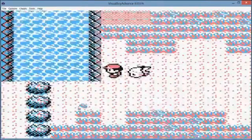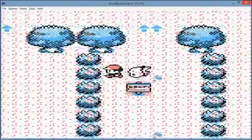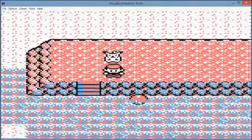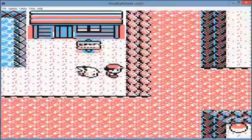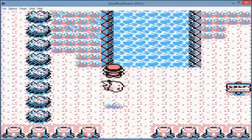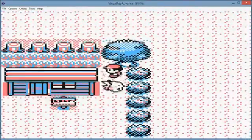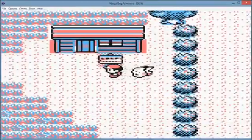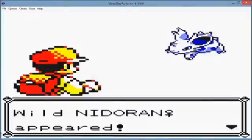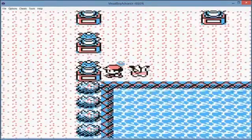Also, if you're just having trouble getting to the secret house for the HM with Surf, no problem — because this glitch will easily help you get there, since you have all the steps you'll ever need. And as you can see, we're at the secret house.